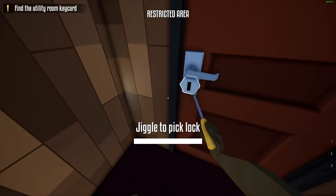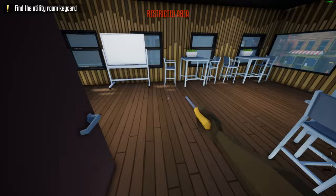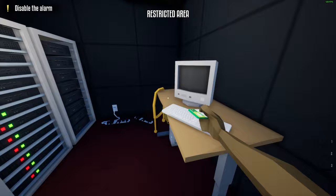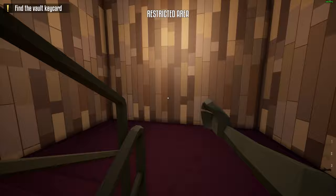We go upstairs. Once that's open we can go right here. We can now take this thing. Scan it here. Leave this thing here, go to that thing, and then you can go back. Now we disabled the alarm — that's the alarm of the vault, I believe.